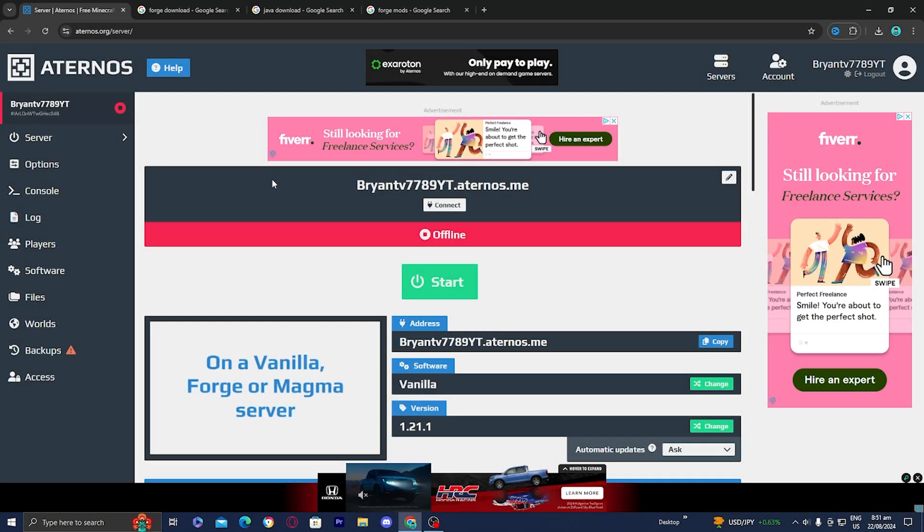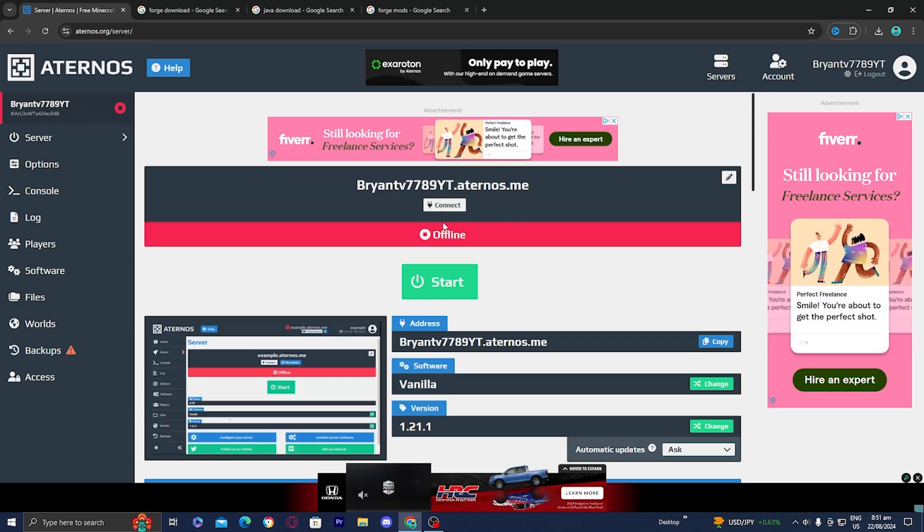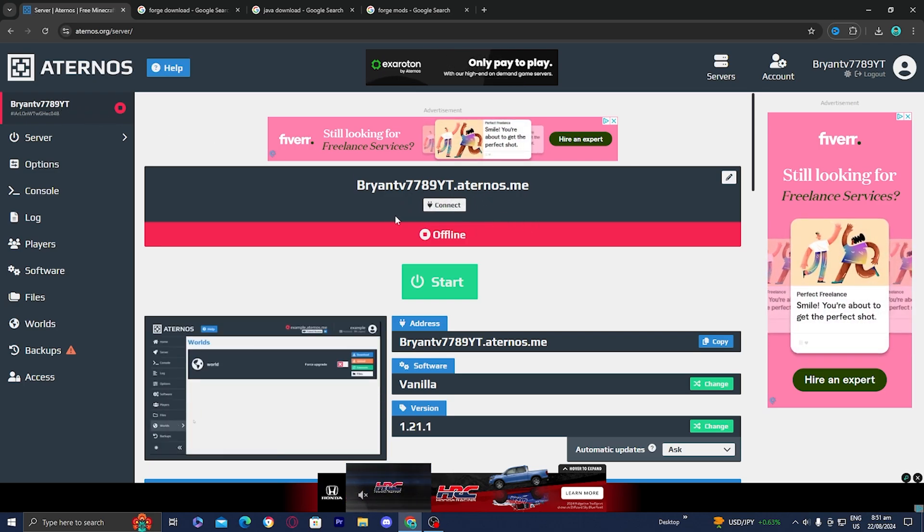In order to get mods on your Eternos server, the first thing you want to do is log into Eternos and then make sure to load into the dashboard of the server that you want to add mods to.